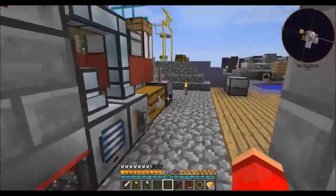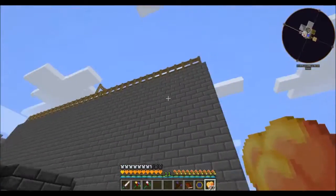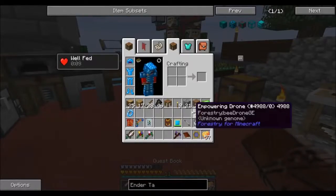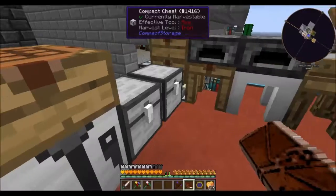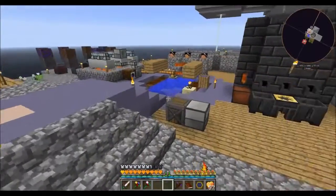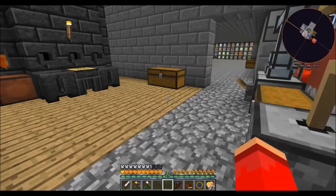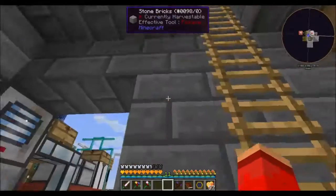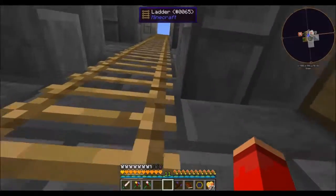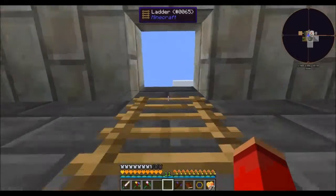Hello everyone and welcome back to Agrarian Skies 2. Last time we left off we were working on some Terra Steel stuff, and now my mana pool is kind of just recuperating, so we'll let it do its thing. I'll go put that Terra Steel away for now. Today I want to do something a little bit different — we're gonna be doing the quest book for a while.